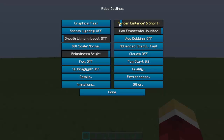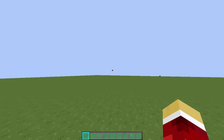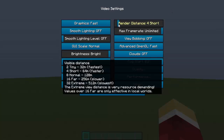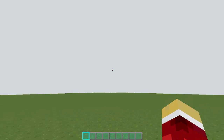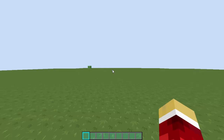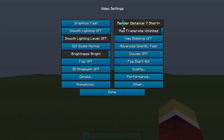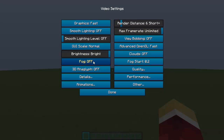Render Distance is quite self-explanatory — two is the minimum and gives the most FPS. My computer isn't that bad so I leave it around six, but not seven. For example, setting it to Extreme causes a huge amount of lag, so turn it back down before you crash your PC. Just play around with render distance to find what works.